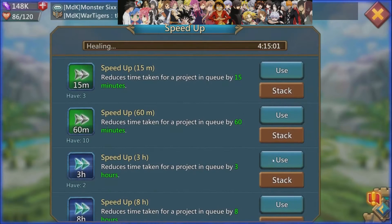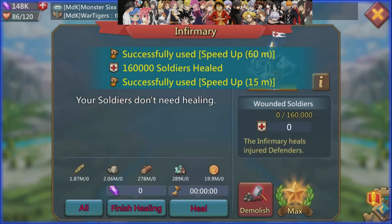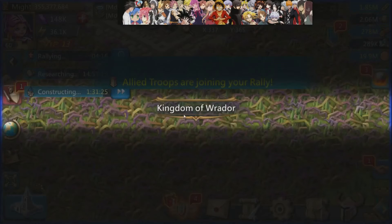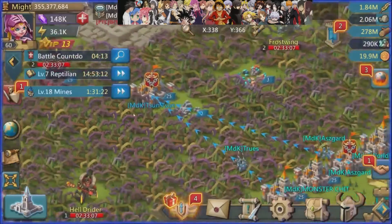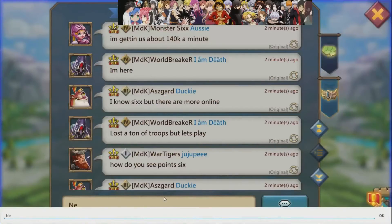Just healing my troops here, because you don't want to attack someone with units in your infirmaries — that way you lose troops when you actually attack. It's very easy to forget that kind of stuff when you're in the middle of trying to rally somebody before they come back online.